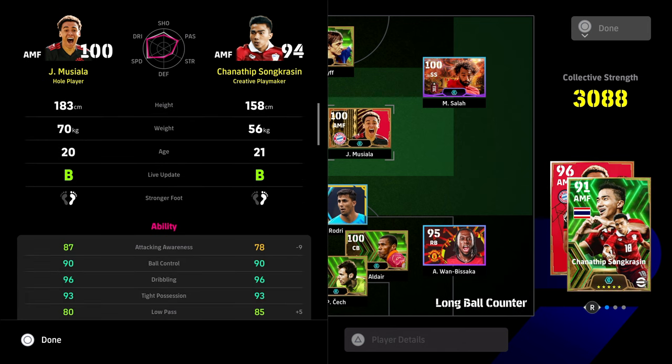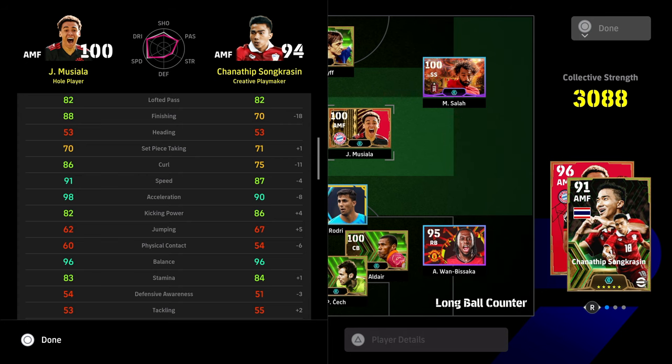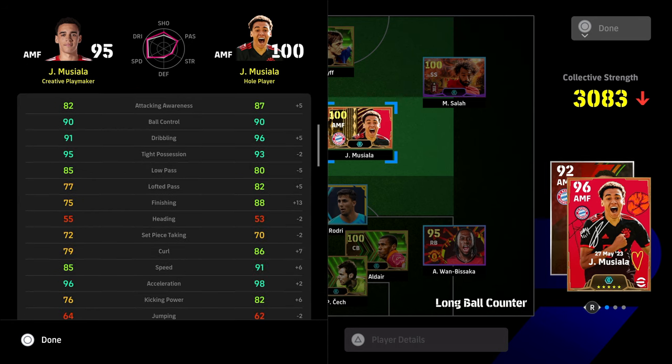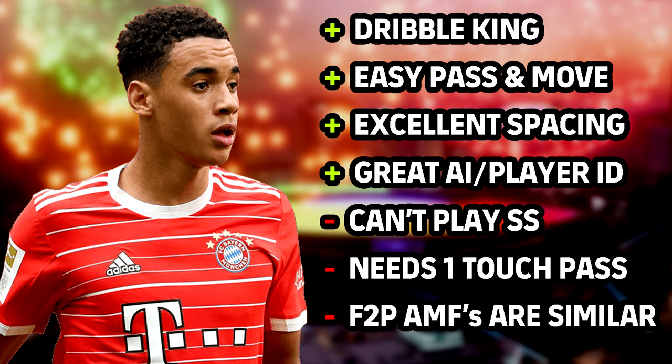I am working on a video covering whole player versus creative playmaker. Comparing him to the free-to-play Song Krasen — who's a really good player but shorter and listed as a creative playmaker. A lot of people overcomplicate things when it comes to player ID, worrying about whether they'll make runs or track runs. Simply put: a whole player will fit into that position right outside the box, while a creative playmaker will look to drop a little deeper every now and again. The new Musiala card is a whole player, while his older card was a creative playmaker.